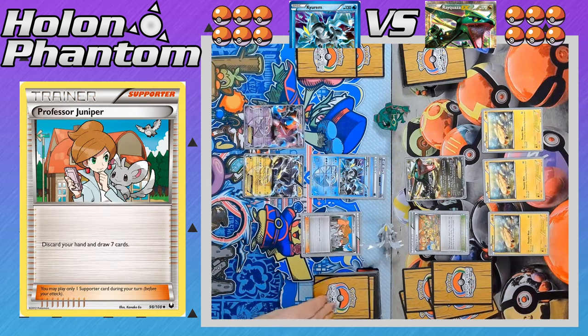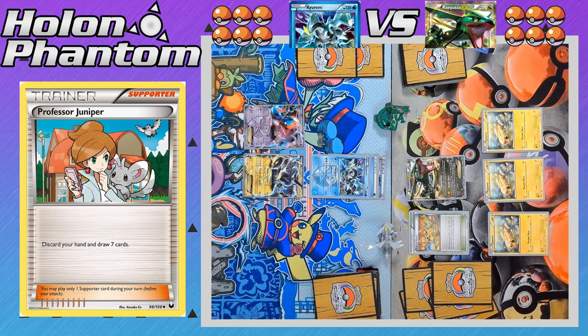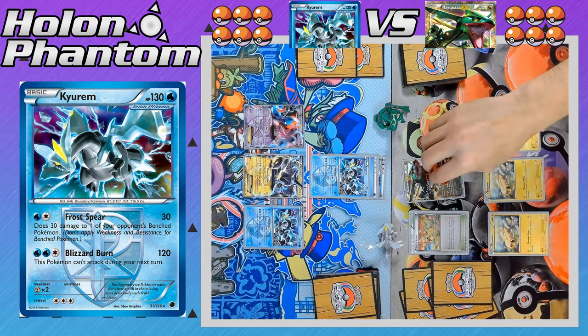Next we see the supporter for the turn, Professor Juniper, discarding the player's hand to draw seven brand new cards. Let's see if they get any more Pokemon or item cards to play. There we see a second Kyurem coming down to the bench. There's the attack — Frost Spear hitting Rayquaza for 40 damage and sniping one of the Tynamos for 30 damage.